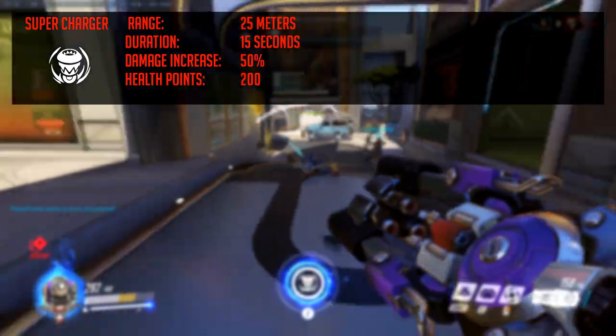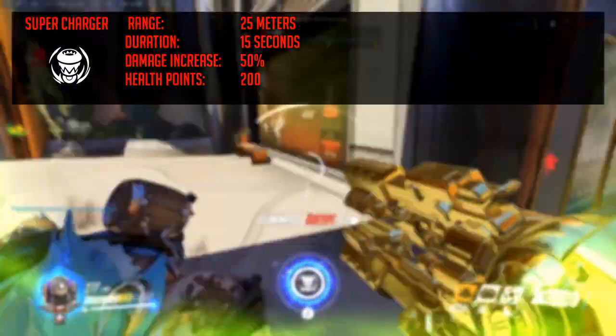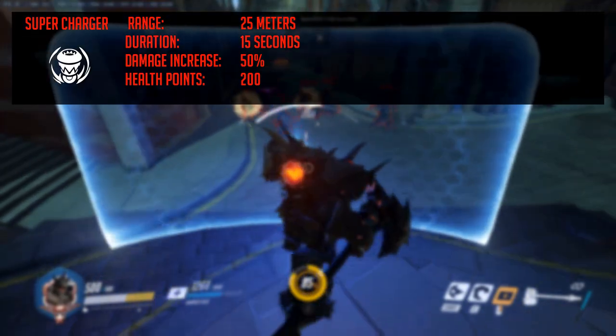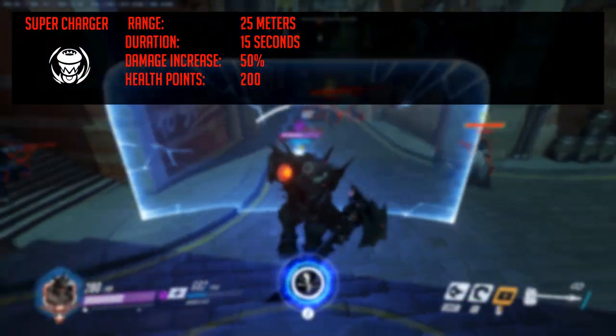And then we have her ultimate, which is called Supercharger. Upon activating, Orisa deploys one of her totems. It affects any ally within a direct line of sight of the totem within a range of 25 meters and increases their damage by 50% for 15 seconds. Keep in mind that the totem can be destroyed, so be alert.